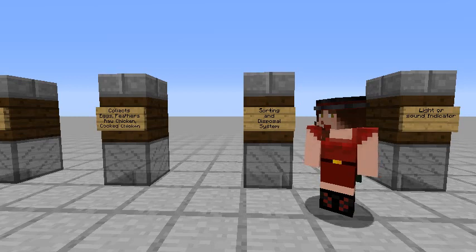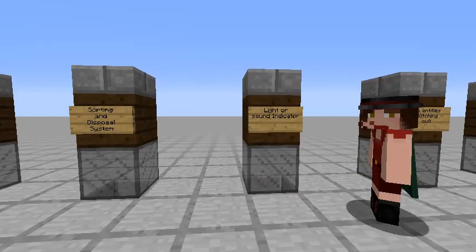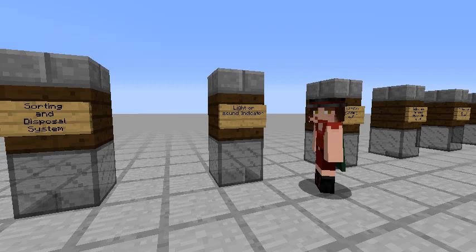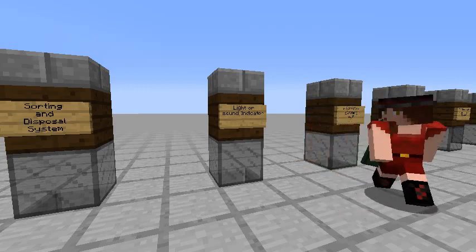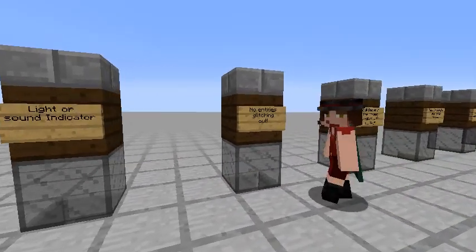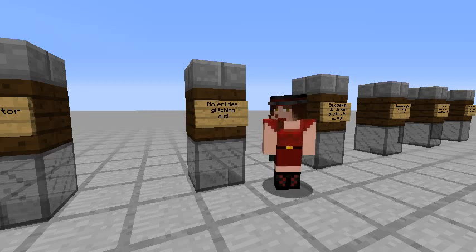Once you collect all the drops, the next step is automatic sorting and disposal. There are going to be a lot of extra drops — a lot of extra feathers, for example — and we need to sort raw chicken from cooked chicken from feathers and dispose of the extras so we don't break the system. As a bonus, I'm a huge fan of light and sound indicators so I know whether my machines are working as they should and whether chests are full.